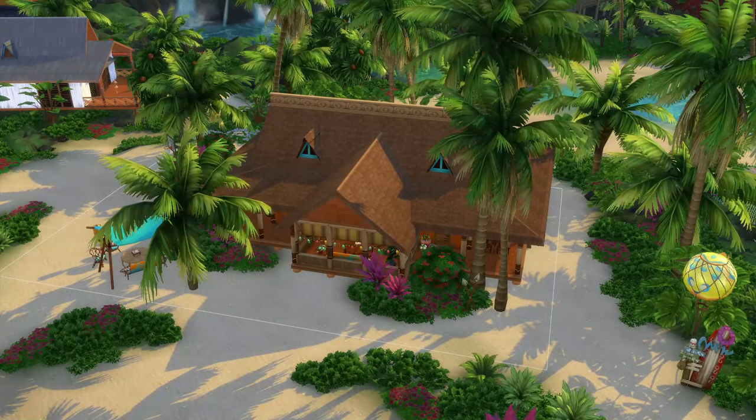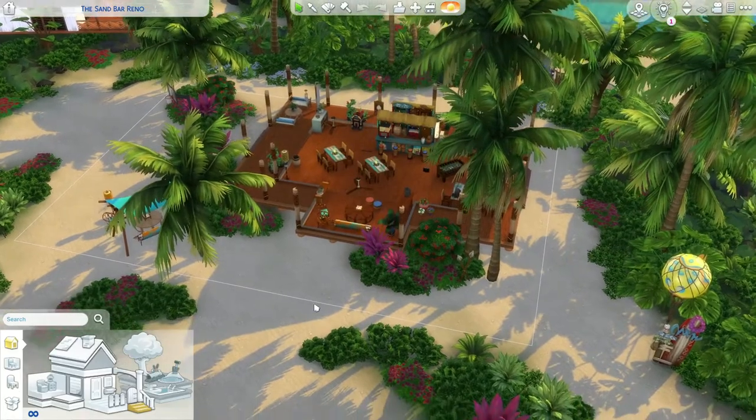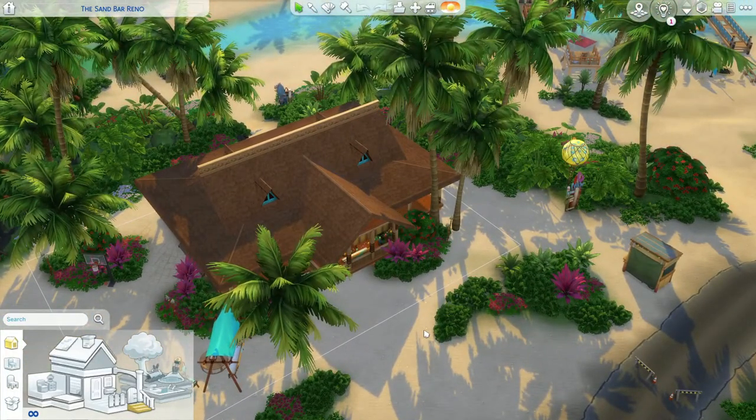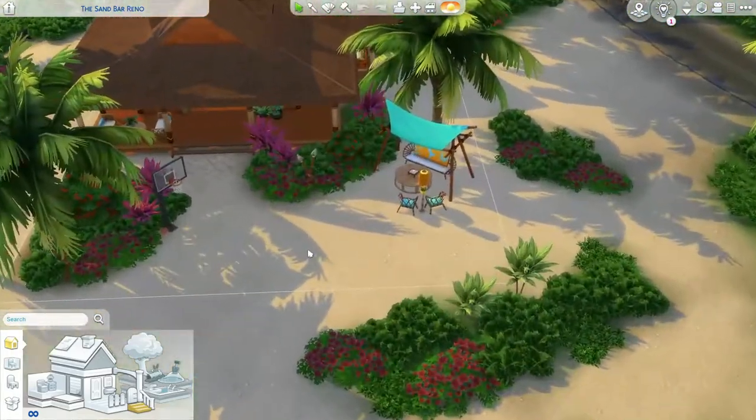The first lot in Sulani I'm showing you is another one by Lil Simsie: the Sand Bar Reno. This is my all-time favorite bar for my sims to go to — at least in the top ones. For nights where my sims are going out with friends, I always get them to stay overnight because if they come home at 11pm the kids would be awake, which is unrealistic. I usually pretend the kids are staying with grandparents and rent a house in Sulani, so they can just walk back from this bar.